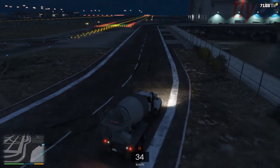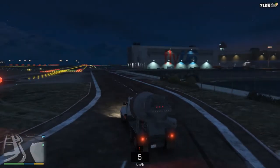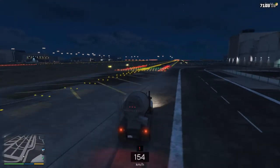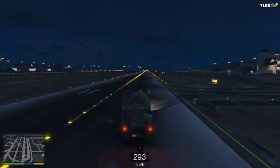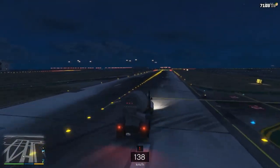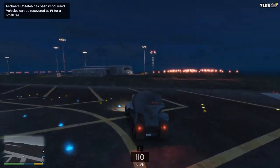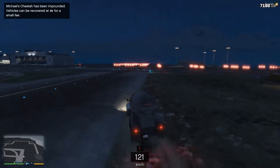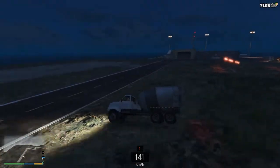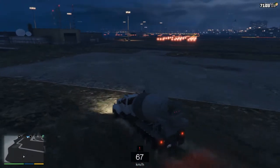Of course this is no ordinary cement mixer as you can see — it's a whole lot quicker. So let's see if we can break 300 km an hour to start off. We can easily break 300 km an hour. I'm thinking we're gonna try to get this thing up to... I think there is a soft limit to how fast cars can actually travel. So let's see if we can reach that today.